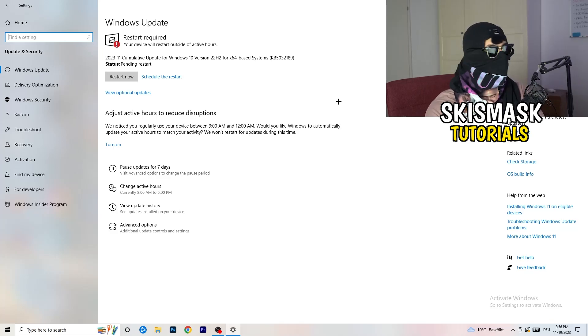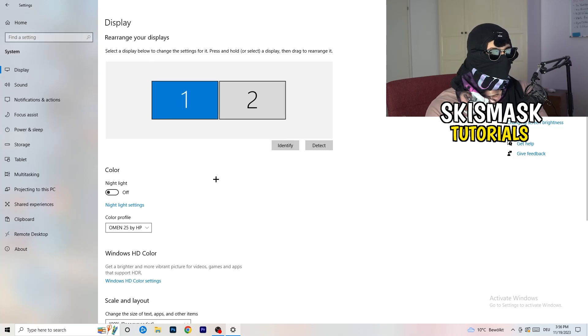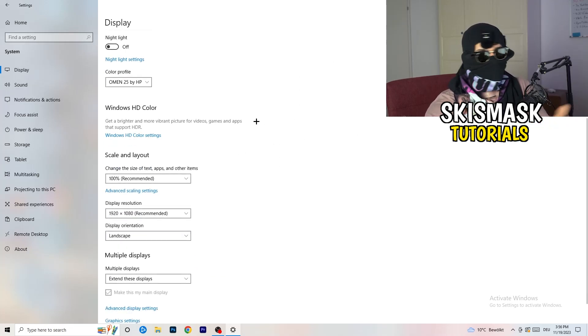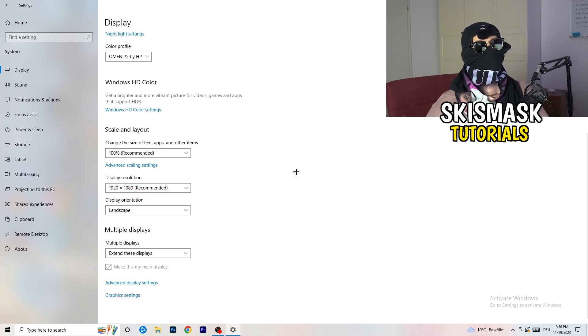Go back and click on System. Under Display, if you have two monitors, identify which one is your main gaming monitor. Under Scale and Layout, set the size of text, apps, and other items to 100% as recommended. Also make sure your display resolution matches your in-game resolution — for example if you're running 1920x1080 in-game, your monitor should be set to the same — otherwise things won't work correctly.